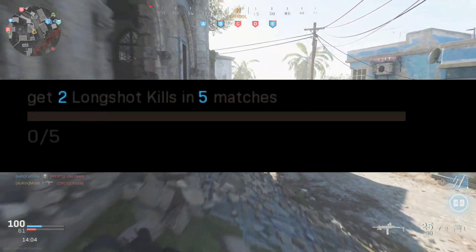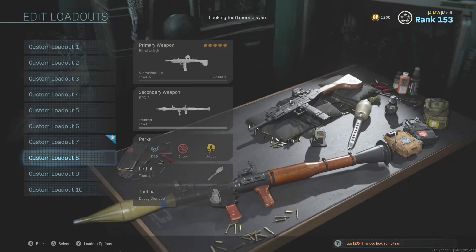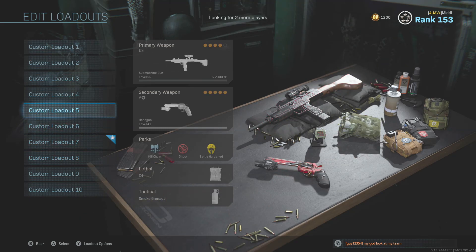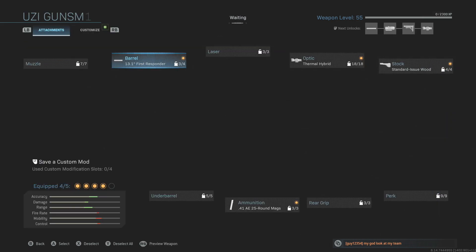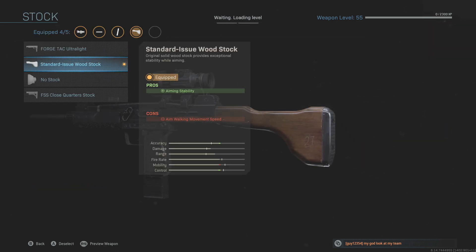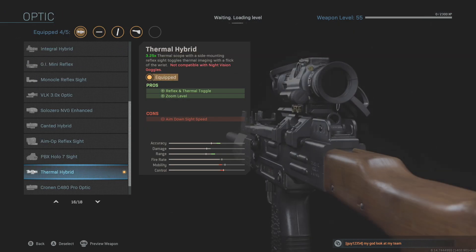Moving on to the barrel challenge — you actually need to get two long shot kills. Long shots aren't really that far away with an SMG, but it's still harder. You're going to need the stock on it, any kind of barrel, and also the new ammunition you just unlocked, otherwise the challenge won't actually count. Make sure you have those attachments on.